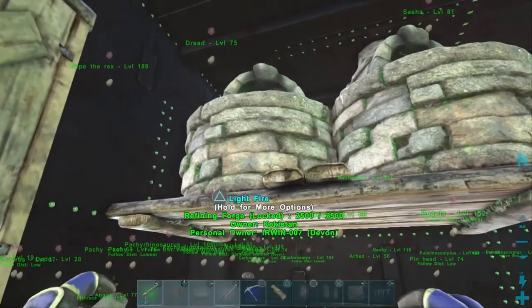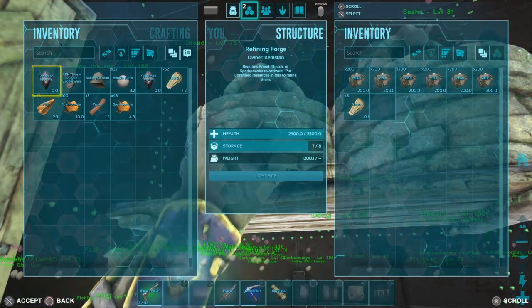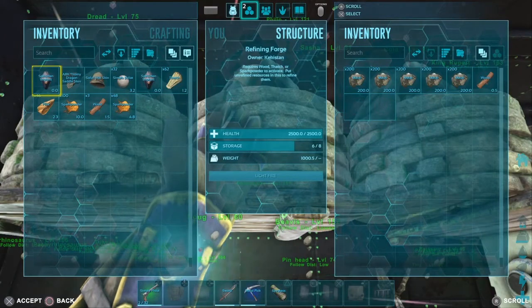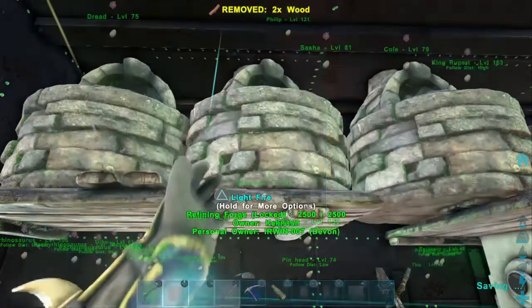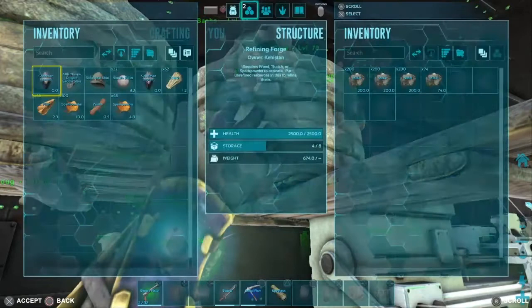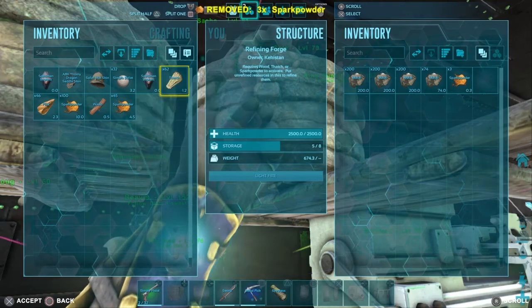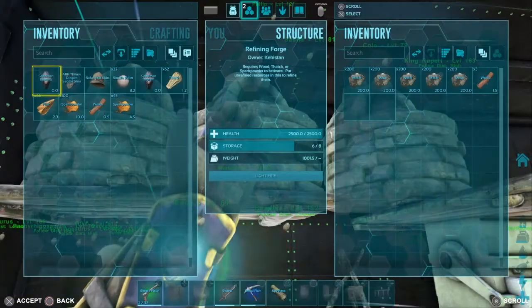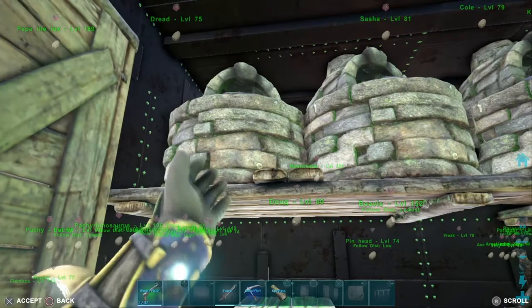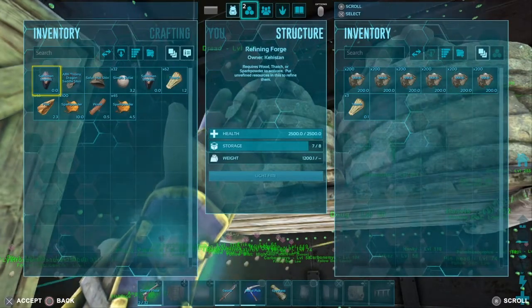So just to show you guys what we have here: we have a fully stocked metal forge with about three pieces of thatch, our next one has three pieces of wood in the middle forge, and we've got three spark powder in this forge. All right, a couple technical difficulties — and three pieces of thatch.